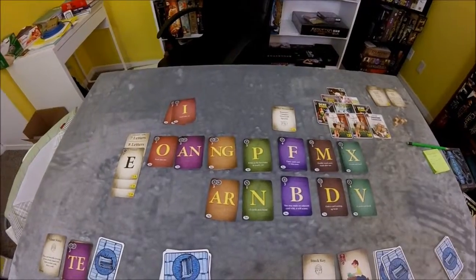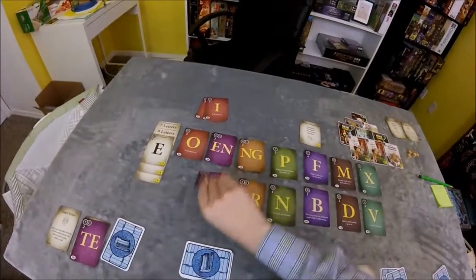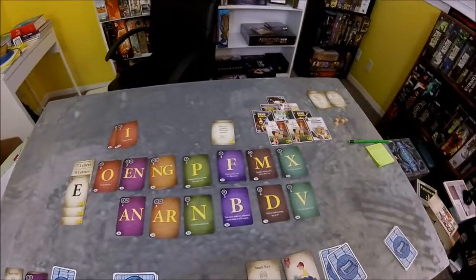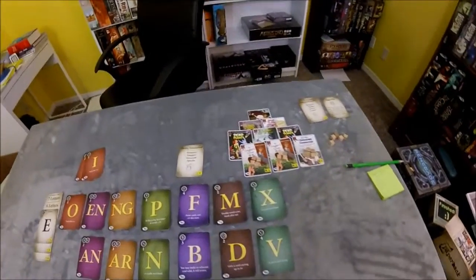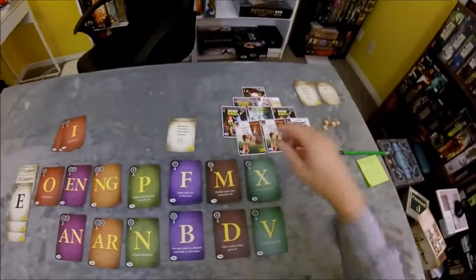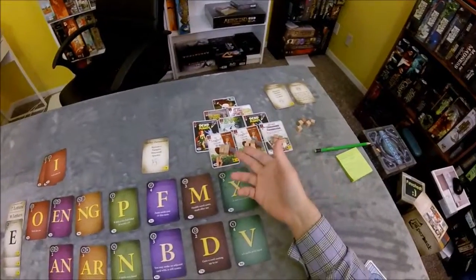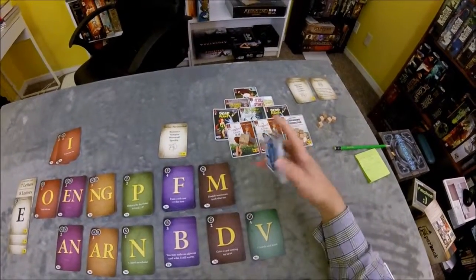Welcome back to Session Report, the show that takes you to the gamer's table to share the surprises that come out during play. We're playing Paperback, and this one's for the story lovers out there, because as you might have seen in my previous video, we lost the game according to the rules we were playing at the moment. I would not have been able to purchase any of these cards using Mr. Honeycutt's variant.